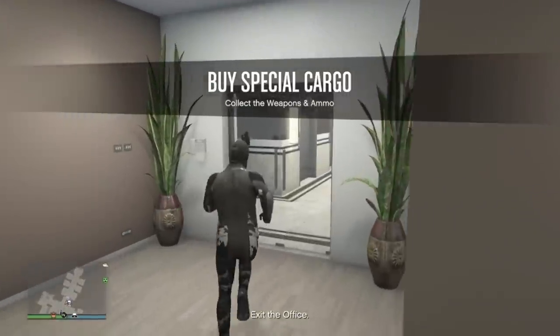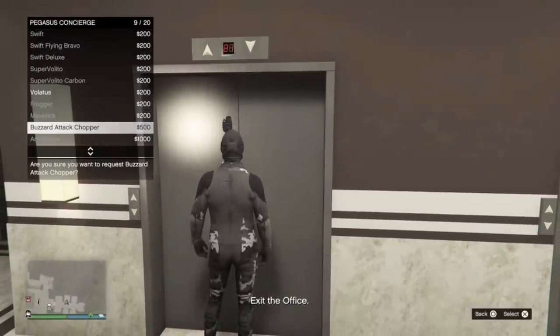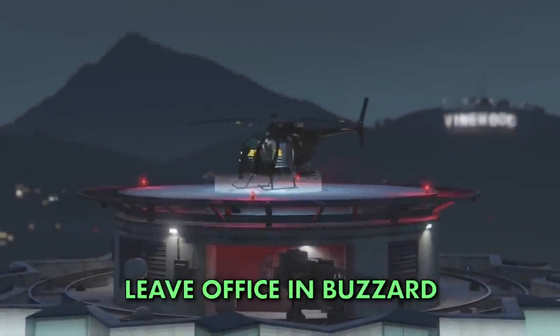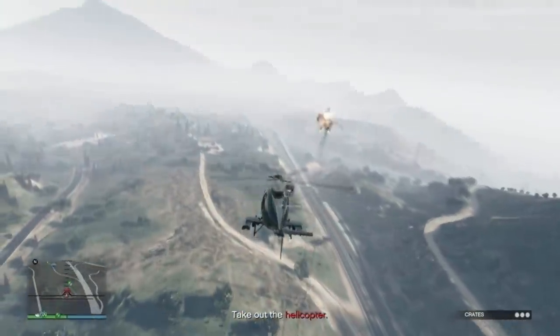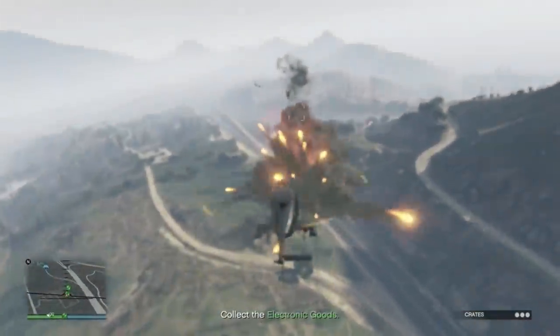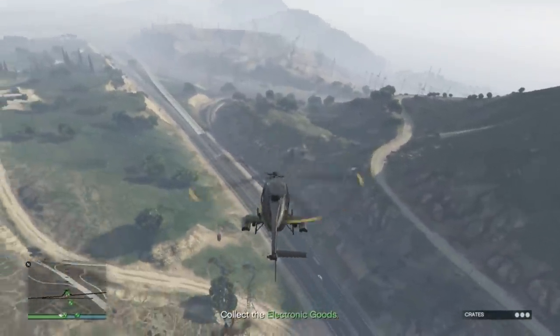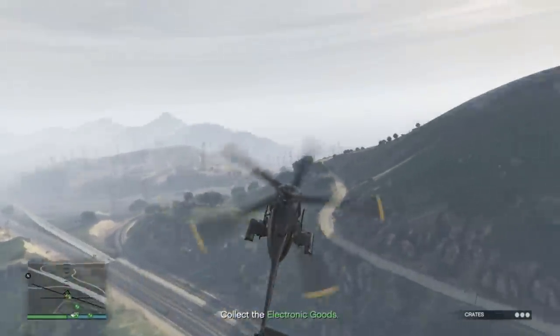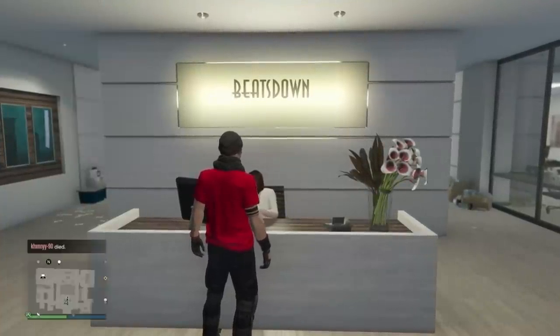When going out on a sourcing mission, you can leave your office faster via select helicopters you own. Ideally, you want to always take the Buzzard as it's quick and has homing missiles, perfect for the missions where other choppers need to be exploded. There will be a small charge of $500 each time you take one out. You can leave with a personal vehicle, but the cutscenes and getting to it will take longer.